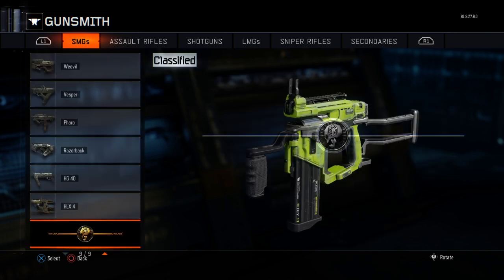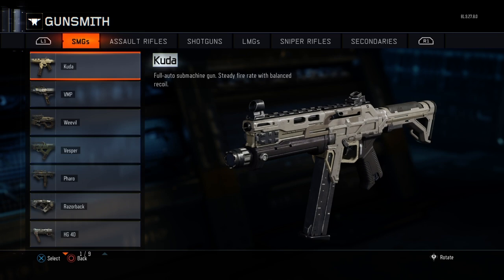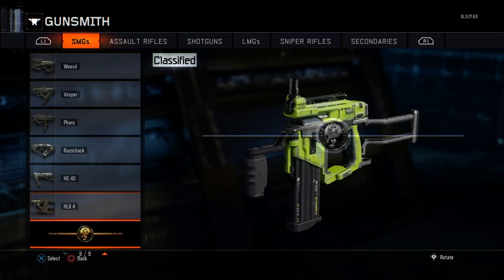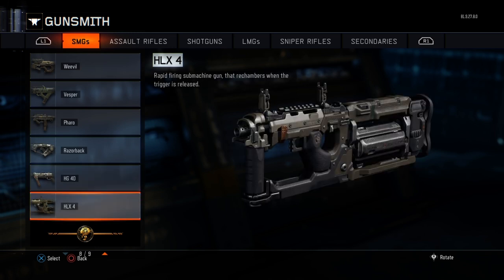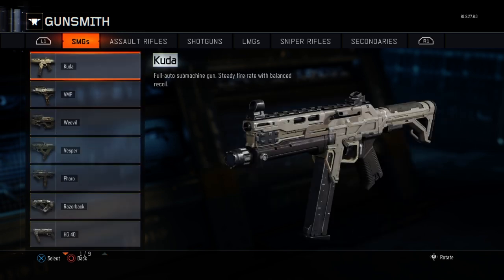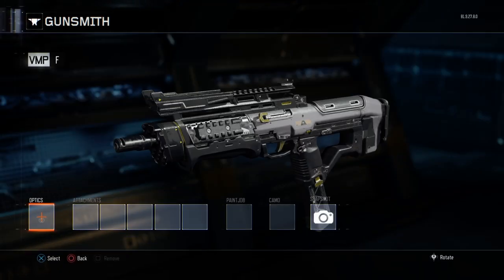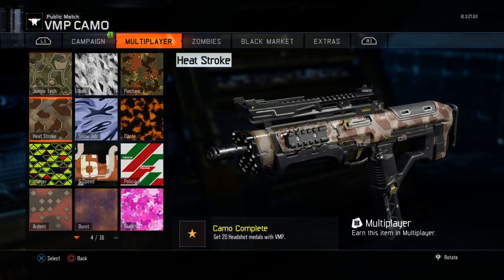I've got diamond on my submachine guns but I don't have diamond on my DLC weapon, so I'm going to copy the camo onto it. I'm going to use the BMP — this is the gun with the camo I want to copy onto another gun. It doesn't matter what you name it, just put the camo that you want to copy on it.